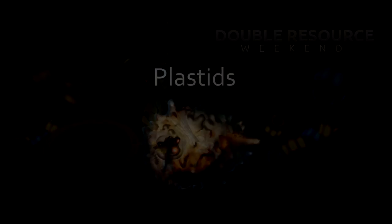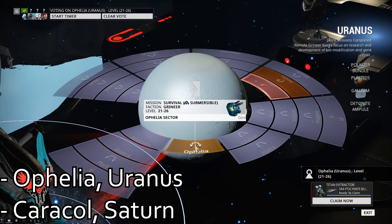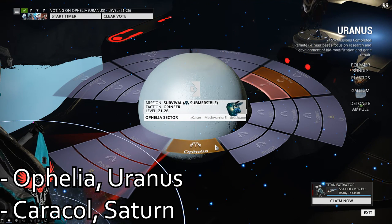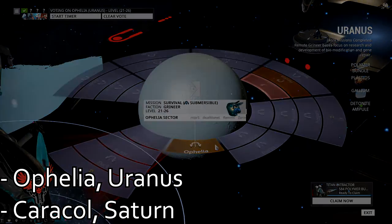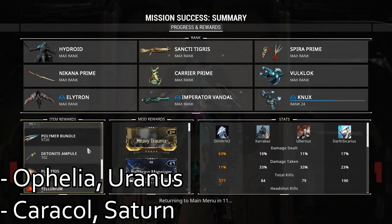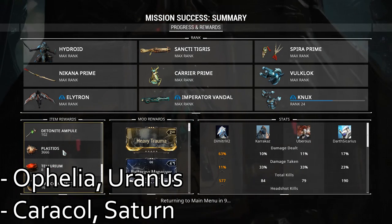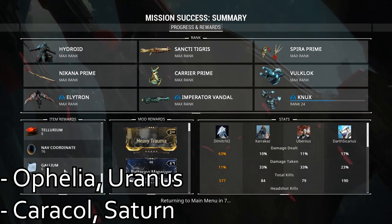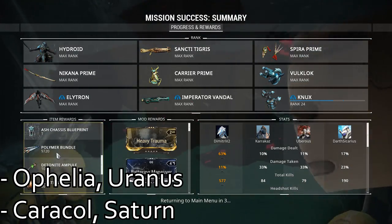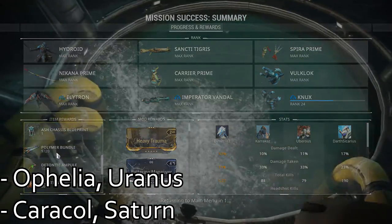Plastids. In my experience, farming Plastids is best done on Ophelia on Uranus. The amount of enemies spawning in there makes it a perfect place for farming. Be aware, however, that Ophelia does require access to Archwing, so if you don't have that, you won't be able to farm here. If that is the case, I would recommend Caracol on Saturn again — it's still a pretty good spot for farming Plastids, but doesn't compare to the amount you'll be getting on Ophelia.